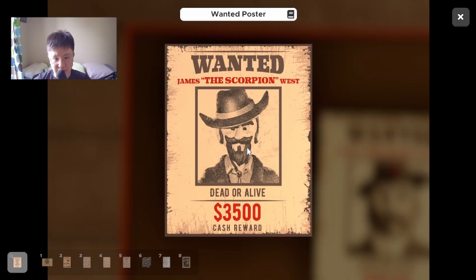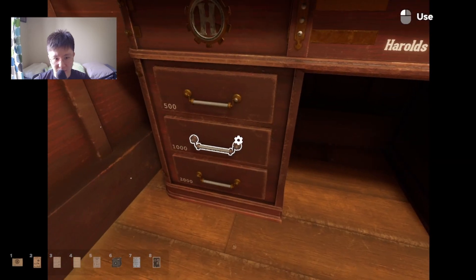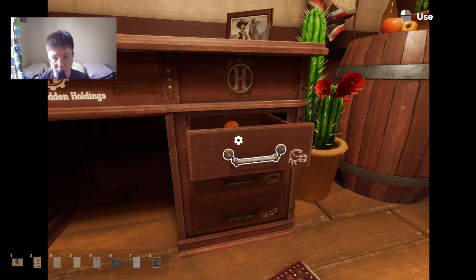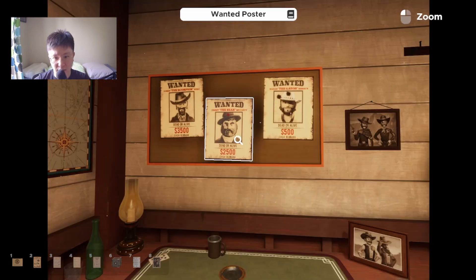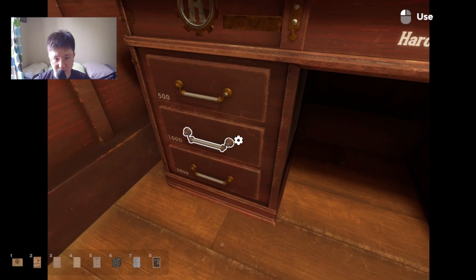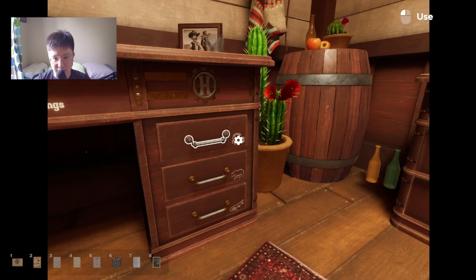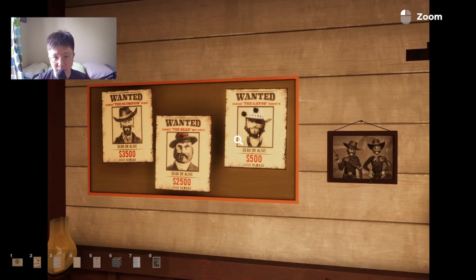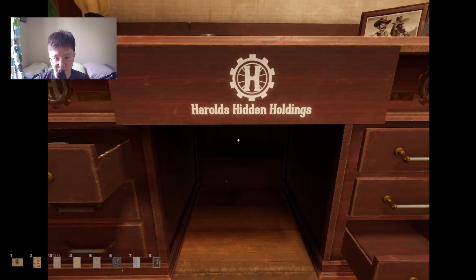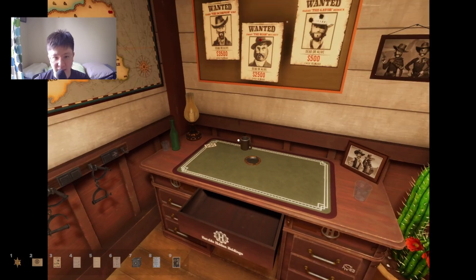The scorpion is 3500. There we go. So the bear, which is the icon on the thing, is 2500. As you can see — scorpion, bear, and then the gator is 500. Cool name but only 500. Got the sheriff badge — nice. It's pretty easy.